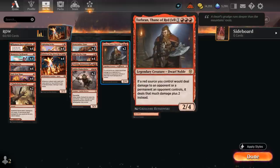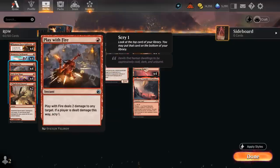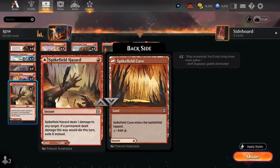Torbran also powers up our burn spells, and we've got a ton of them between our Bonecrusher Giant. At one mana there's Play With Fire, and then we've got two copies of Spikefield Hazard, which can be played as a tapped land or as a burn spell dealing one damage, exiling the creature in the process. So it's useful at killing an elf early on, but sometimes we have a hand with a few expensive cards and we're happy to have an extra land available.